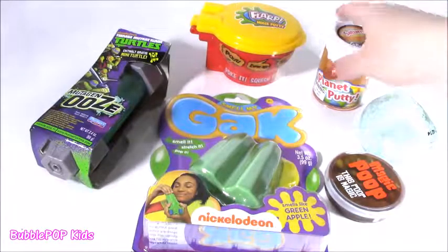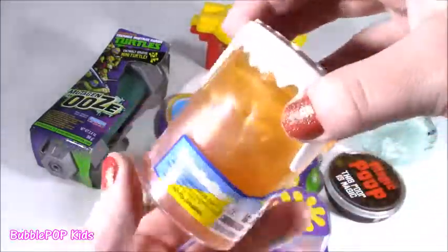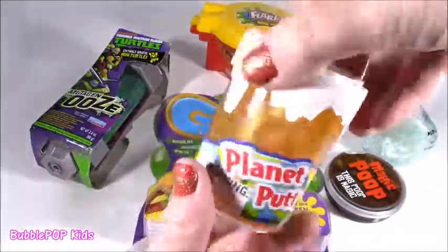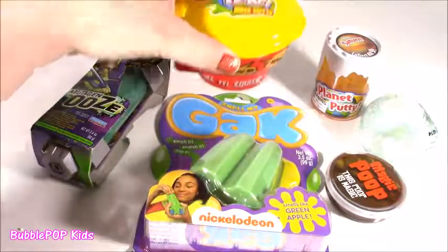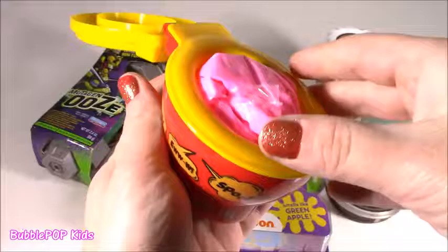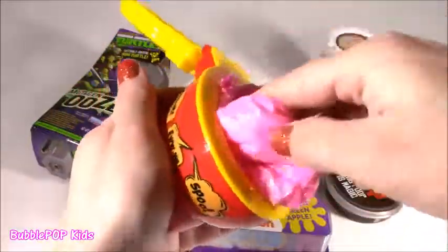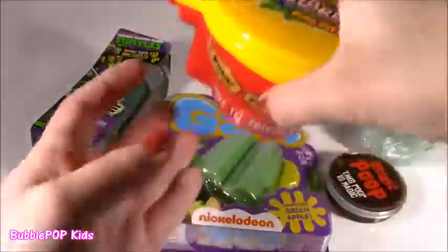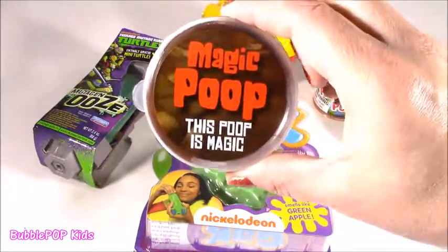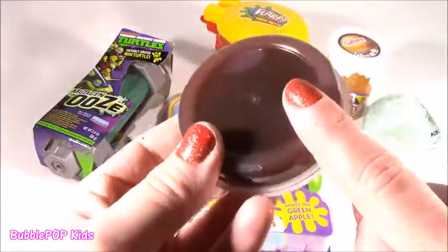I had to throw a planet putty in here. There are nine of these babies to collect. I think I have about five. That's Saturn today — it's like an orange sparkle color. Looks like marmalade. The Flarp Noise Putty Toilet — look at this thing. It looks kind of cute. It's got some pink Flarpy Warpy in there. It's in like a little bag. And the final — we got some magic poopy. This poop is magic. I don't know how it's magic or what it is. I don't even know the texture. It kind of looks like jelly.